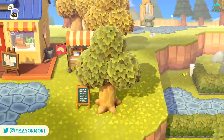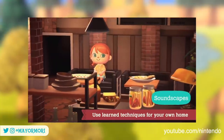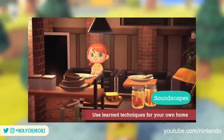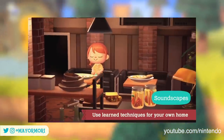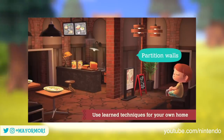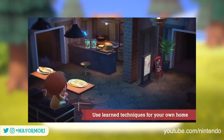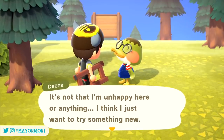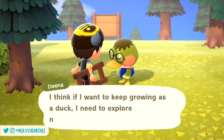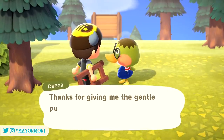We get a good idea of what's now available in New Horizons, and just like the lighting technique, soundscapes are going to help completely change the atmosphere of our designs. As briefly mentioned at the beginning, these techniques — among others such as partition walls, pillars, and counters — can be taken back to New Horizons once they've been unlocked. So you will need to somewhat progress through Happy Home Paradise in order to obtain these new features, which means you will have to buy the DLC.